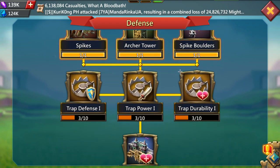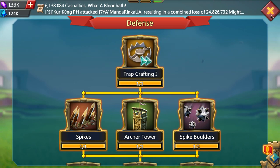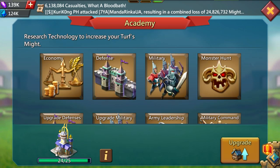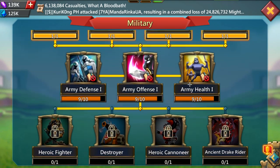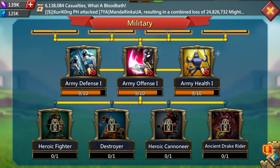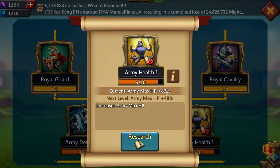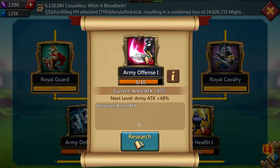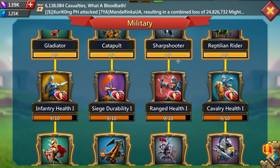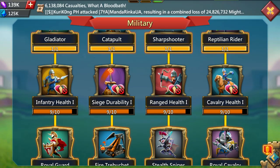Defense research — I did it, but you shouldn't. Nobody should, because it's absolutely useless. You don't need traps; they just get destroyed and are irrelevant in a fight. For military, max it out for Academy 24 and Castle 24. If you have Castle 25 and Academy 25, you should max this out — look at the stats: 48% army HP and army attack at level 10, which is very useful.